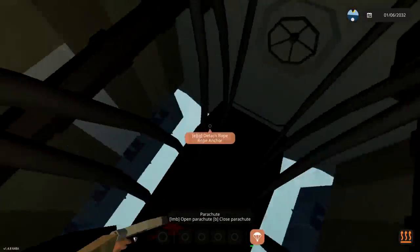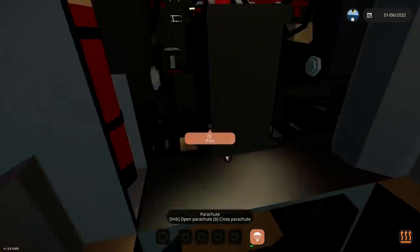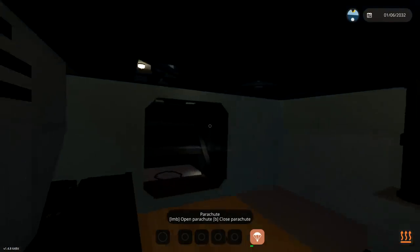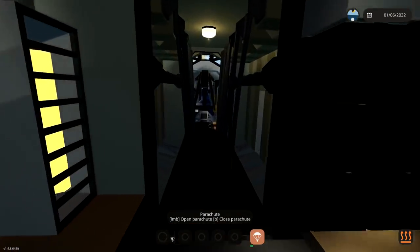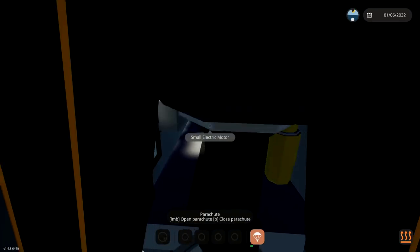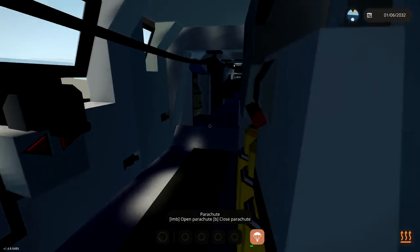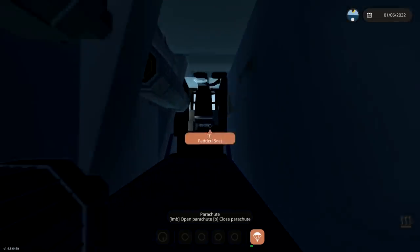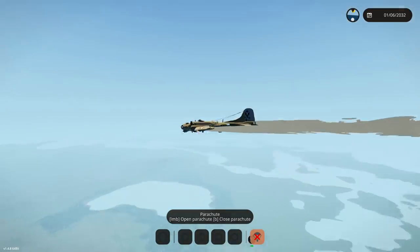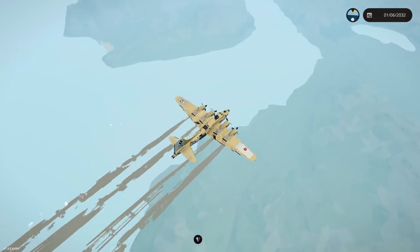Oh my - I almost just fell out of the bomb bay. I forgot it was even open. We need to go close that. Close the bomb bay doors - quickly! Close the bomb bay doors, there we go. Excellent. Now we can go from the back to the front safely. We need to go to the very back - all the way to the tail gunner. We need to wait until we see a Eurofighter Typhoon to shoot it down. Bad idea, I know. But whatever, it's fine.